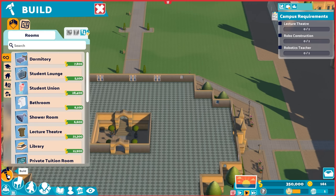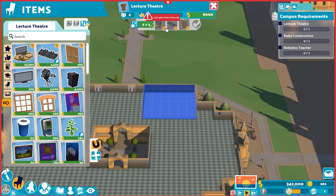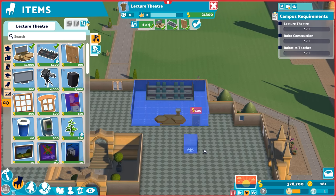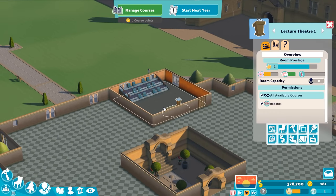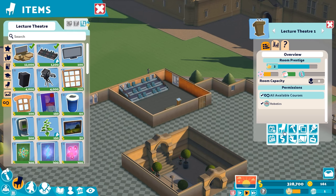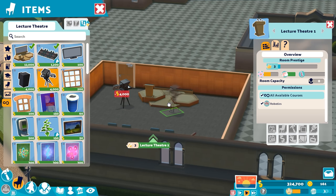I'll start by building a lecture theater, probably a 6x6. You can see in the top the structures needed to complete the room — the bare minimum requirements. We've got a lectern to place in the middle, seating for students, and a door to get in. That's all we technically need. But there are more ways to improve it — an auto-queue, basically a teleprompter, boosts learning power so students gain experience faster. I'll place it close to the lectern. Note: to rotate objects, you simply click, hold, and drag.